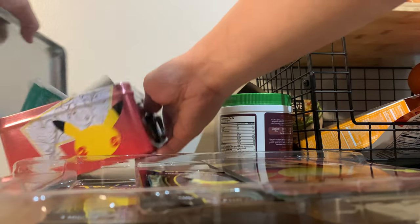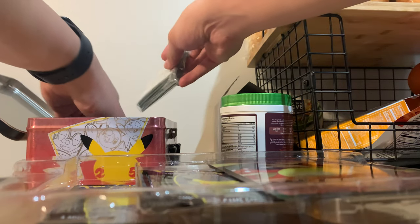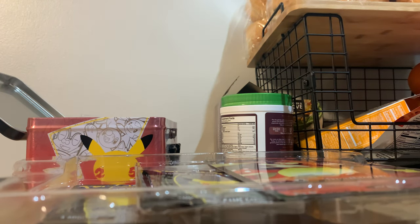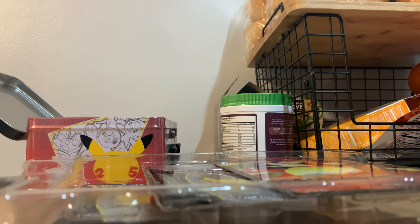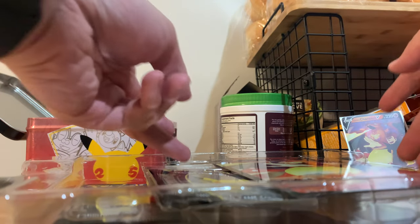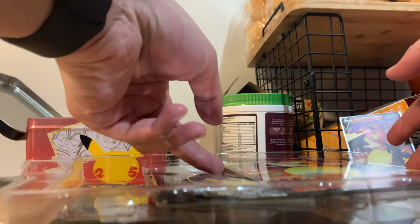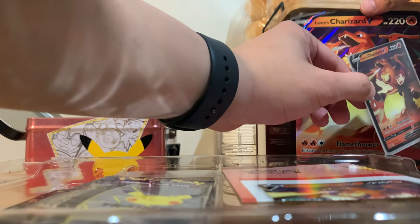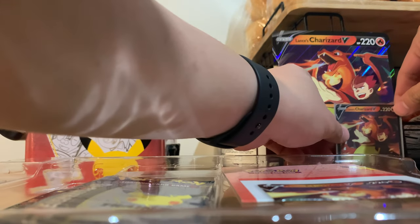Let's bust this open and get some sleeves going — here's some sleeves we can put in. All right, let's start off with that Lancer's V card and put that sucker in here real quick. We'll stick that up over here. And then we have the big old jumbo card they give you too — holy cow, you don't mess around with that. I do not have sleeves that fit this card at all.